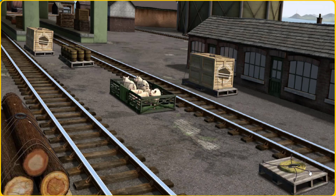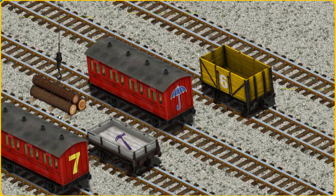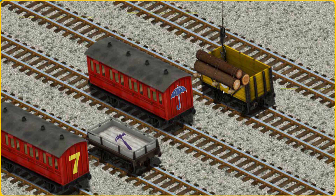It's a busy day at Brendam Docks. Salty must deliver the Joby Wood to the Sodor Search and Rescue Centre. Help Cranky find the Joby Wood. Wait a minute, we're looking for a different one. Help Cranky find the Joby Wood. Hold on, we're looking for something. There you go. Let's lift and load. Now the cargo must be loaded. Help Cranky find the white flatbed with the picture of a purple hammer.